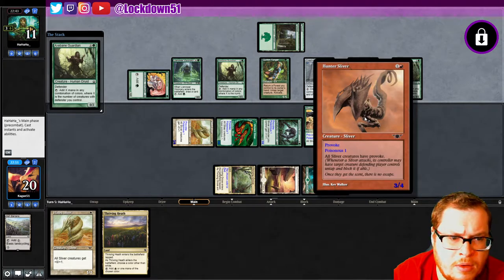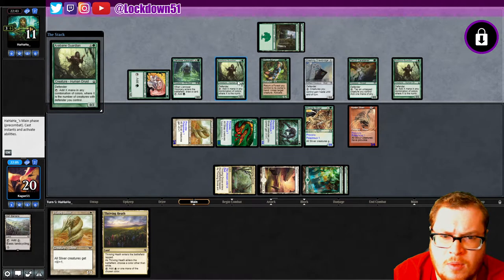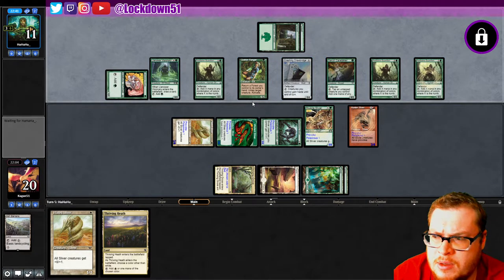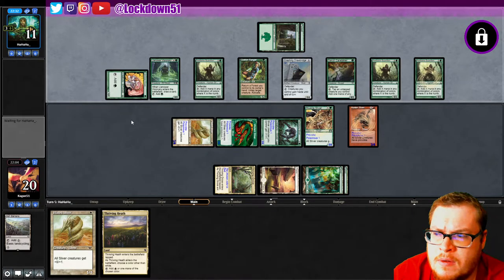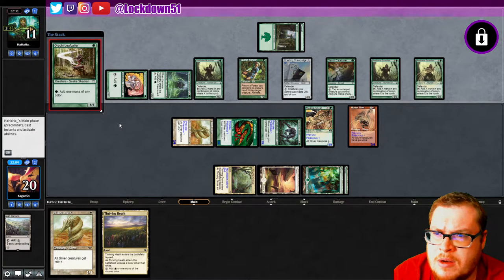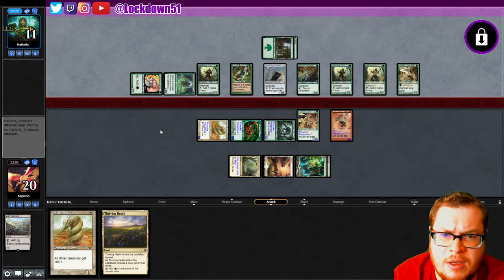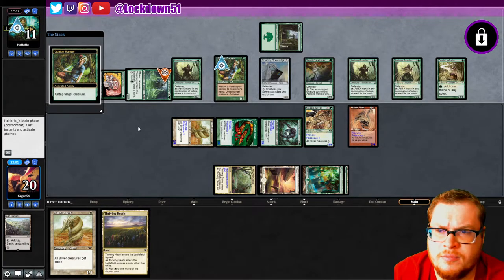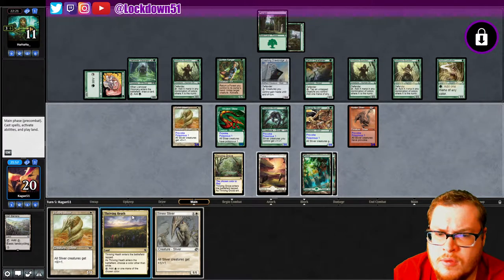Why does that not work? Why does that not work — is that a bug? Someone let me know in the comments — that should work still. Who cares if they tap, they have to block, it'll untap and they have to block, right? Did I not click something right? Did I not provoke correctly? That can't be right. They're not able to pop off, which is good, but this doesn't make sense.